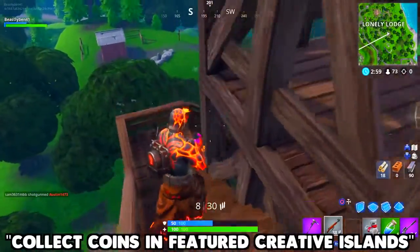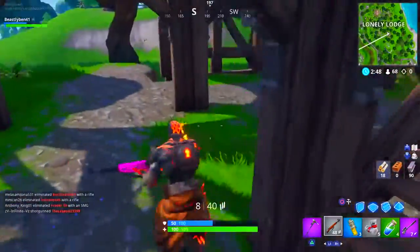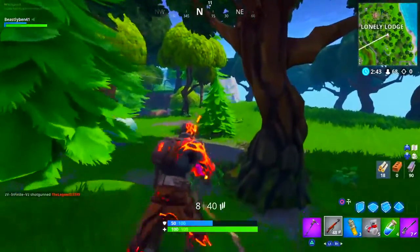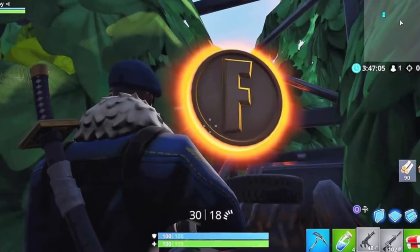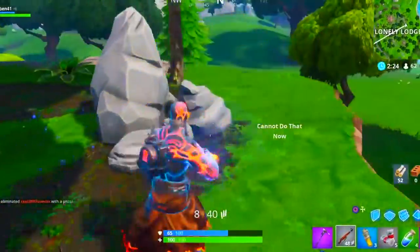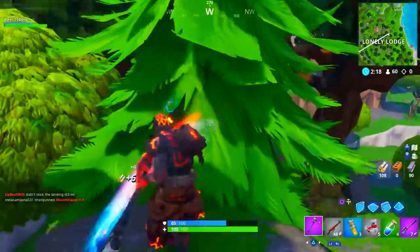Next, collect coins in featured creative islands. This one is a bit confusing. You basically just load up a creative server, walk into the rifts of the featured islands, and play the courses. Each featured course has a certain amount of coins you can collect. It took me two courses to complete it. It literally took me about 15 minutes to do this challenge, so it's not that complicated.